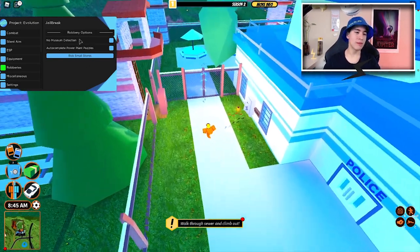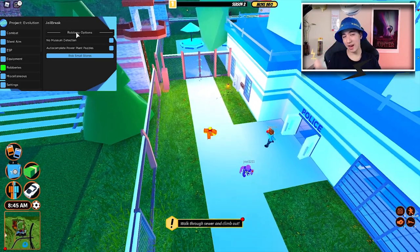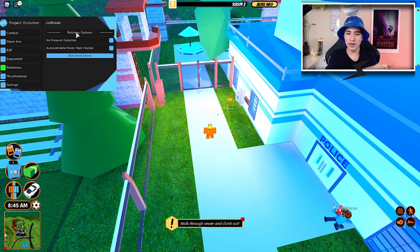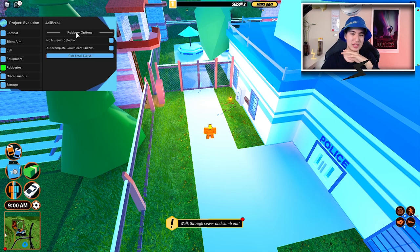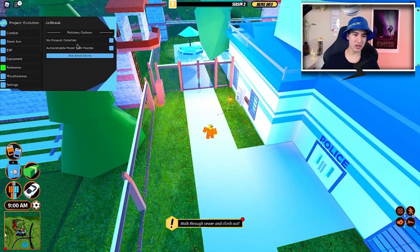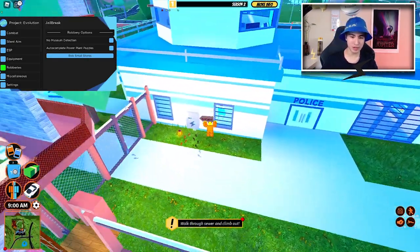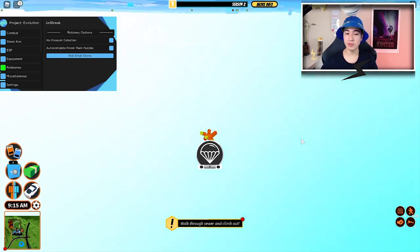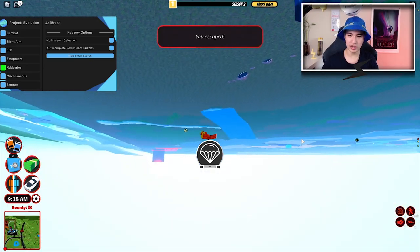On to robberies. We can make it so the museum doesn't detect us — you know when the lasers go around the floor and you step on them and it turns red? This will disable that feature so you can sneak around the whole place. We also have autocomplete plant puzzles for all the drag wire puzzles at the power plant. And you can auto-rob small stores.